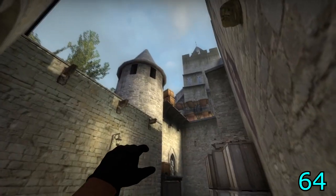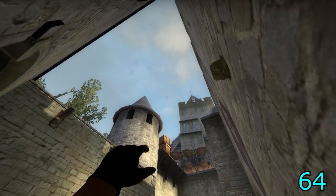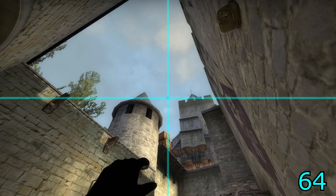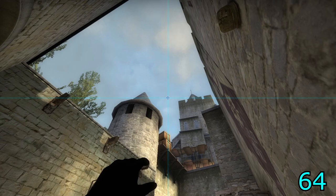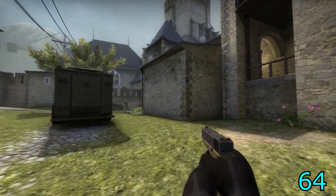For the A site flash, align in the garden, aim at the middle of the crates and the top of the tower roof. Run until the middle battlements are horizontally aligned, jump and throw. This will flash A site and CT spawn.